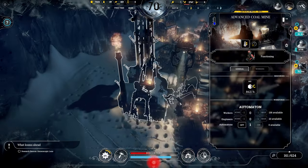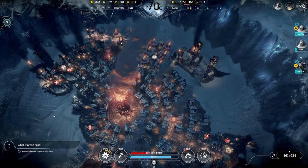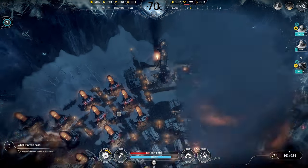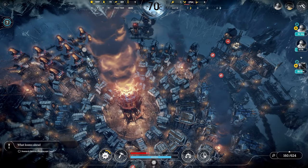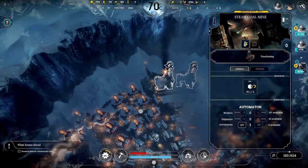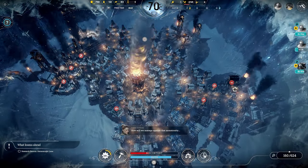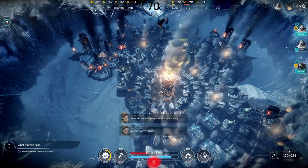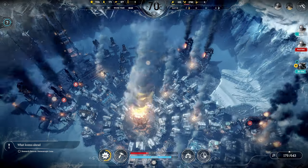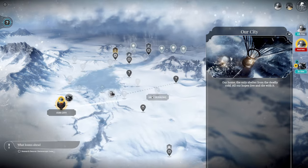This is an advanced coal mine - doesn't look much different, but I guess we just have to trust that it's advanced. We have another steam core coming in and we'll use that to make another advanced coal mine. We're doing a really good job on stockpiling food. We've escorted some more people to our city and we have plenty of houses to accommodate them - let's send our scouts right back out to Jagged Rock.